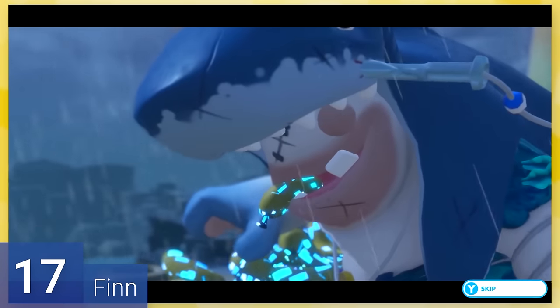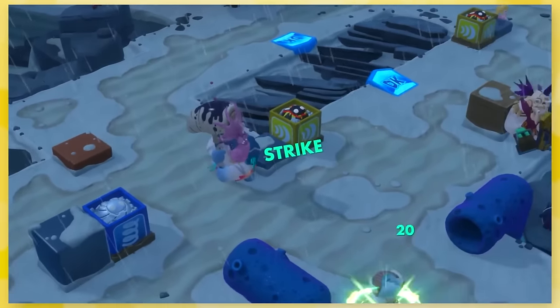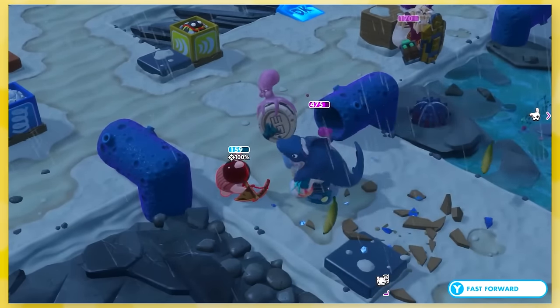17: Finn. It's another shark-themed boss, but much more confident in itself. He also attacks with an octopus axe by charging forward or swinging it around — that's something I never thought I'd see. He's definitely better than Side Eye, but is still considered a mini-boss, so it doesn't go that in-depth.